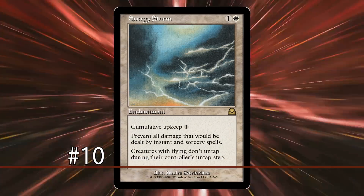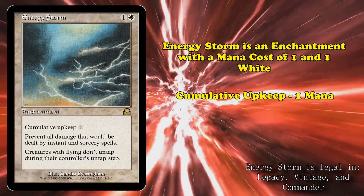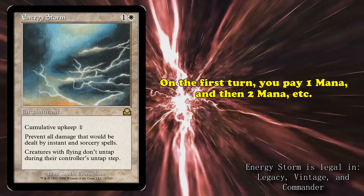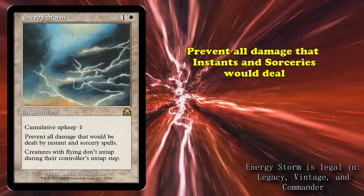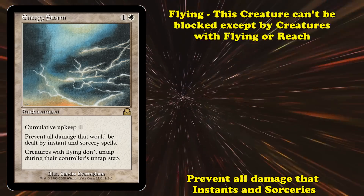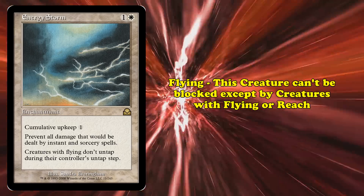Starting at number 10, we have Energy Storm. This is an enchantment with a mana cost of 1 and 1 white. It has cumulative upkeep of 1 mana, meaning on the first turn it's out you have to pay 1 mana, then 2, then 3, and so on. It has the abilities where you prevent all damage that would be done by instant or sorcery spells, and creatures with flying don't untap during their controller's untap step. Flying is a keyword where a creature can't be blocked except by creatures with flying or reach.